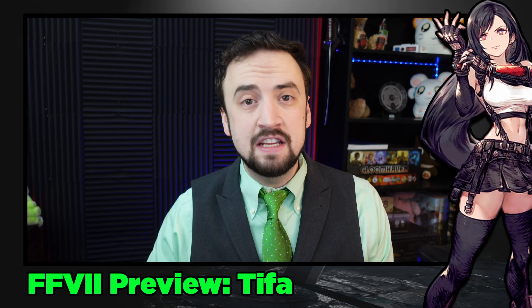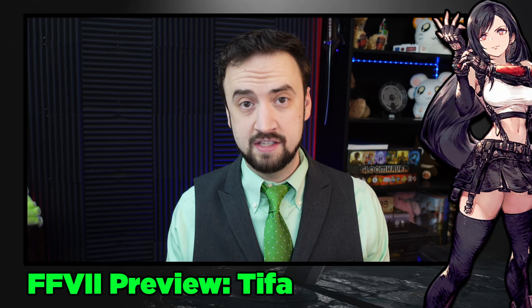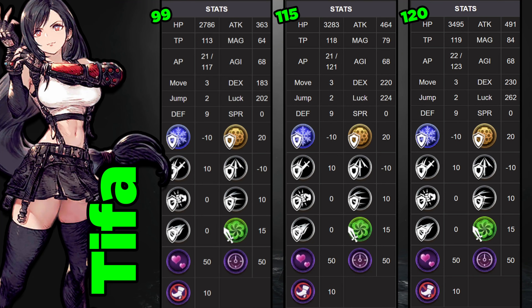Now let's talk about Tifa. I want to start by comparing her level 99, 115, and 120 stats — you can see those on screen. At level 99, she's at 2700 HP, 363 attack, 68 agility, and you can see the rest. She is a move 3, jump 2 character, so that jump 2 will be pretty useful, and it stays consistent throughout her levels.